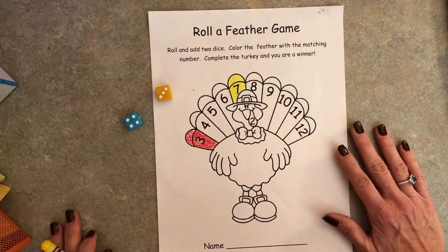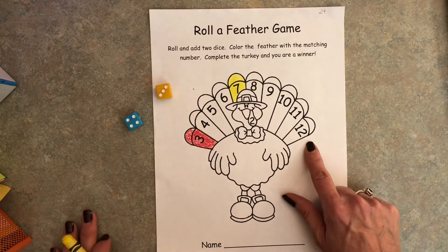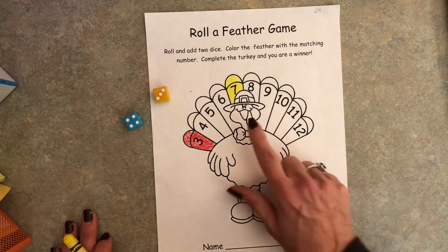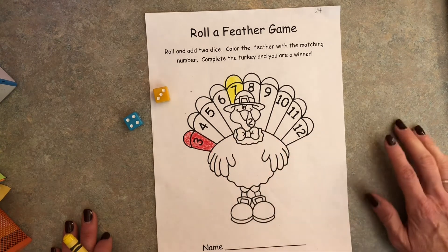Okay, now the first person to color all the turkey feathers wins the game. When you get to the end you have to roll that exact number to win the game. And don't forget about this number two right here. Then you could color the rest of your turkey.